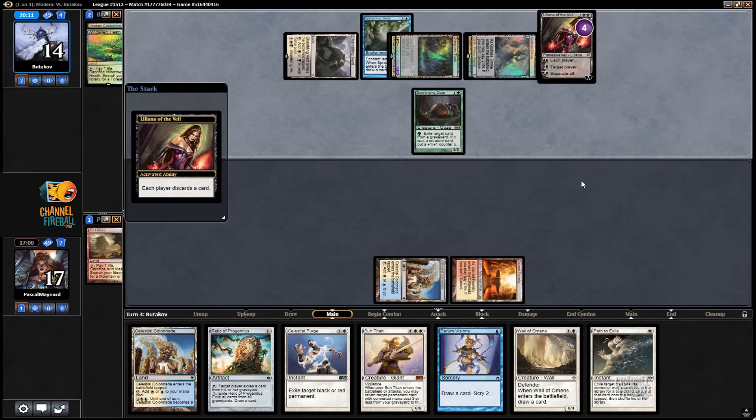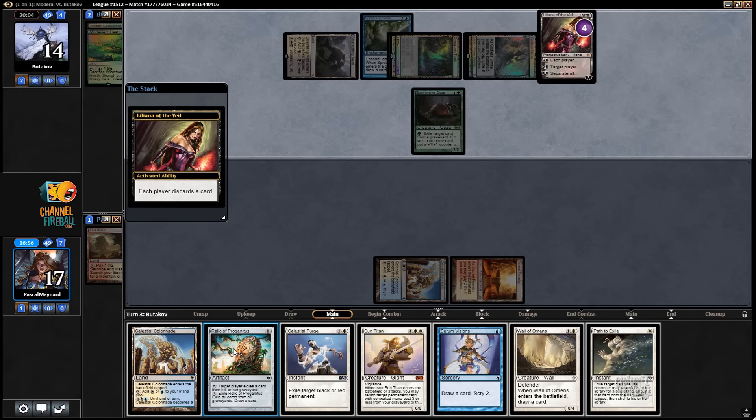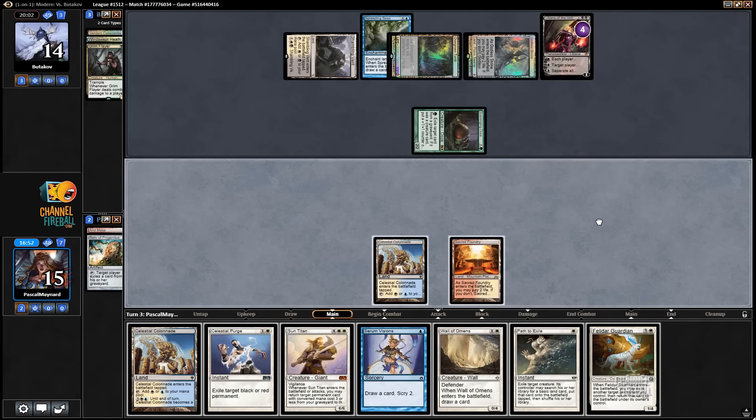Alright, we didn't even get their Green source — he probably has another land in hand. Discard a card; I think we can discard Relic. Felidar. In the late game, if Shambling Vent becomes relevant and he can't attack with it, I can even move the Spreading Seas onto it.